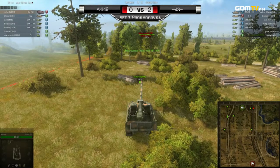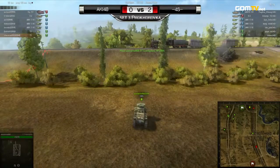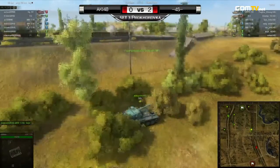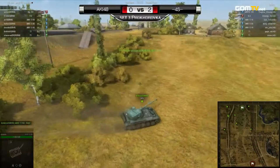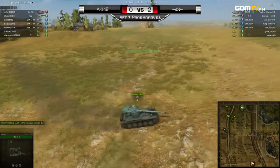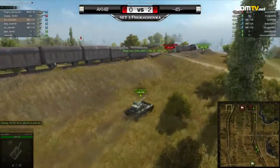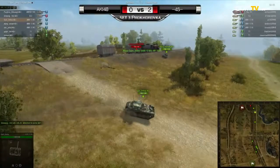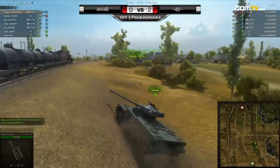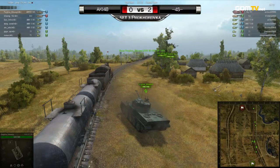It's going to be up to 4S to make the push here, as they're up two sets to love. They have one extra heavy tank too, so if they coordinate well it could be decisive. So far 4S has shown better quality in execution. Their AMX 13 scouts are playing peekaboo in the northeastern corner on the railway as the heavy tanks slowly come up.